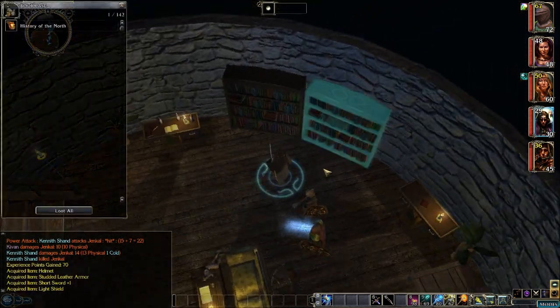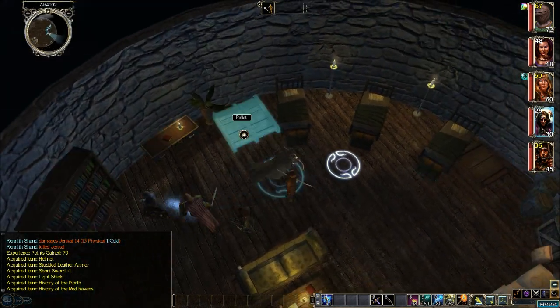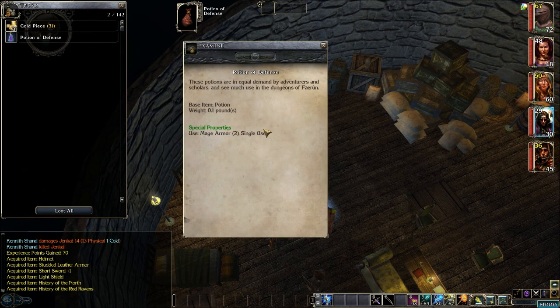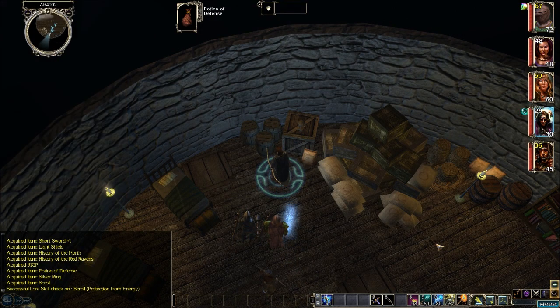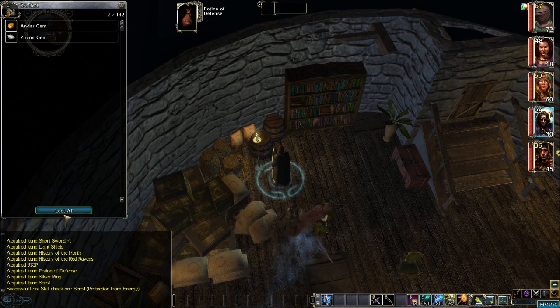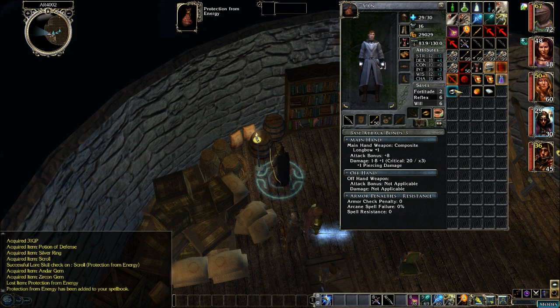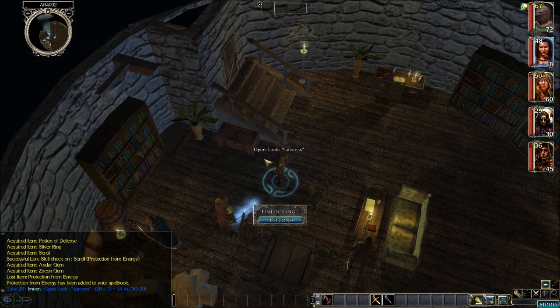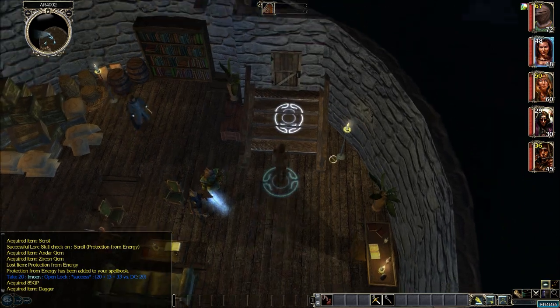Let's see what else we've got down here — a book, and another book. We'll sell that for a couple coin. That's where we came up. A trunk — potion of defense, what does this do? Mage armor. And a scroll, some gems, and a locked box. Let's look at that scroll — protection from energy. Can we scribe that? Yes we can. Let's get M1 on this lockbox — success. Some gold and a dagger. That's it.